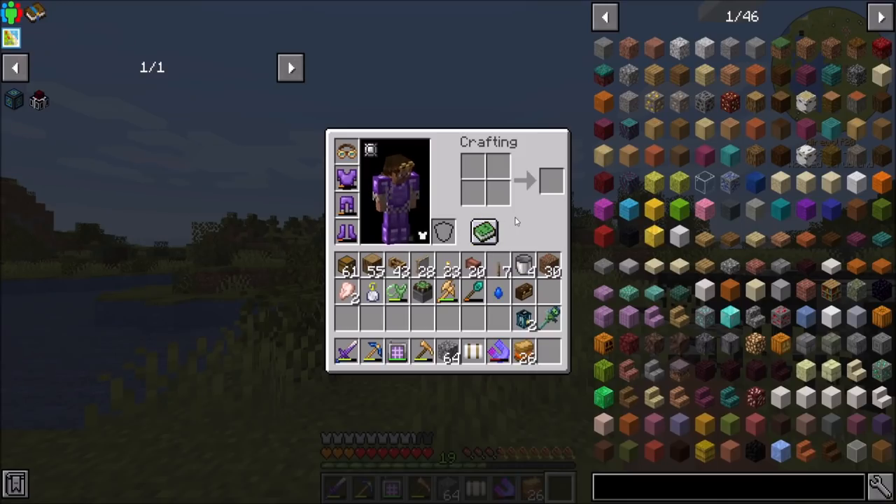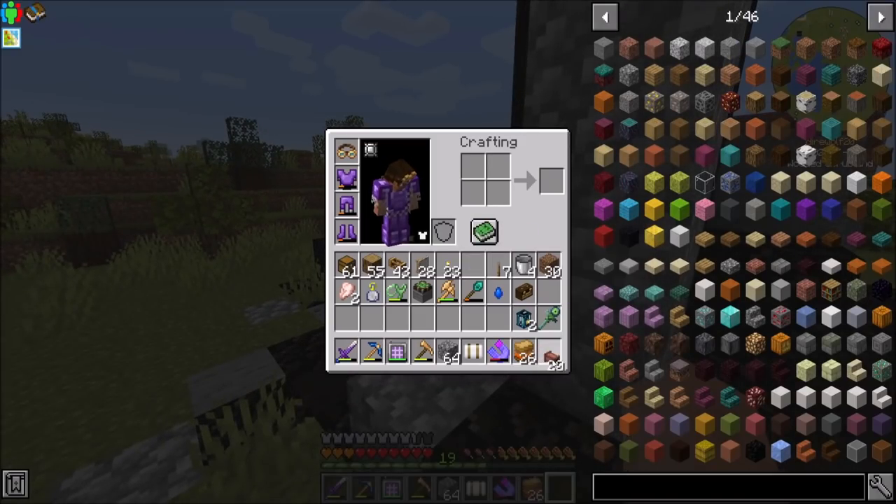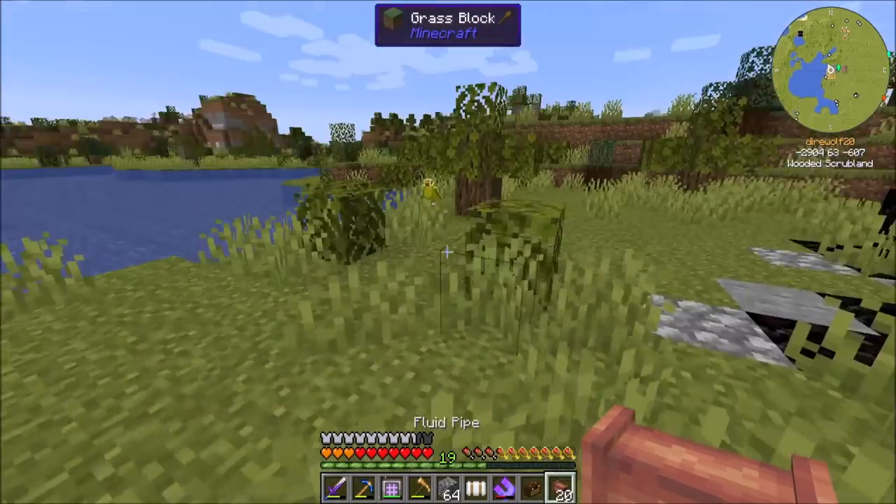I really wish there was an item I could use to bind to the portal and teleport to it, so that as I travel around I can teleport home whenever I want. But it does not look like such a thing exists in this pack. So now let's set up our pump — that should be relatively easy peasy.